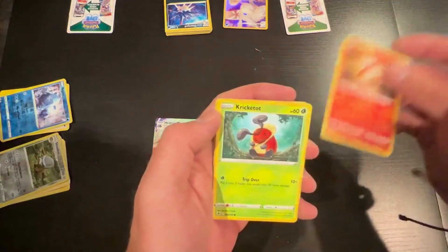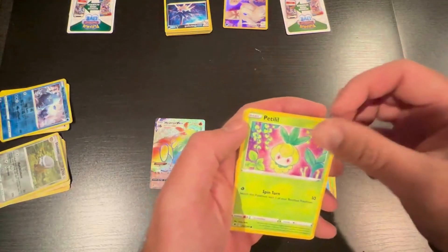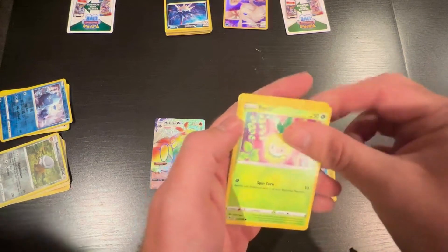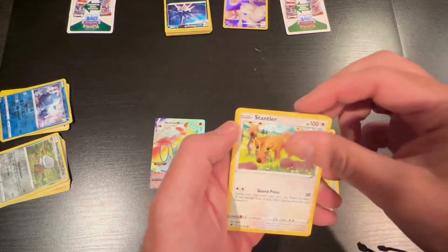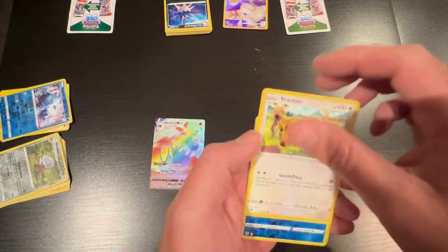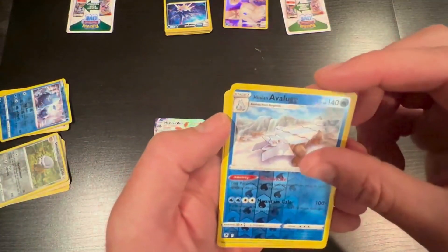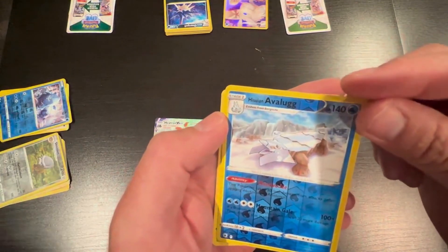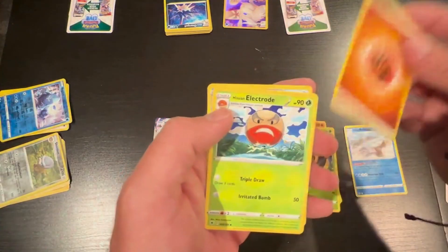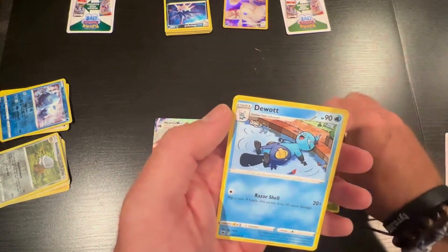Ponyta. Cricketot. Psyduck. This one looks a little different as far as color goes — Spin Turn. Stantler. Oh, we got a hollow here. Not one of those sticker pull-offs. Avalugg. Vespiquen. Some energy. Electrode. Gutsy Pickaxe. And a Dewott.